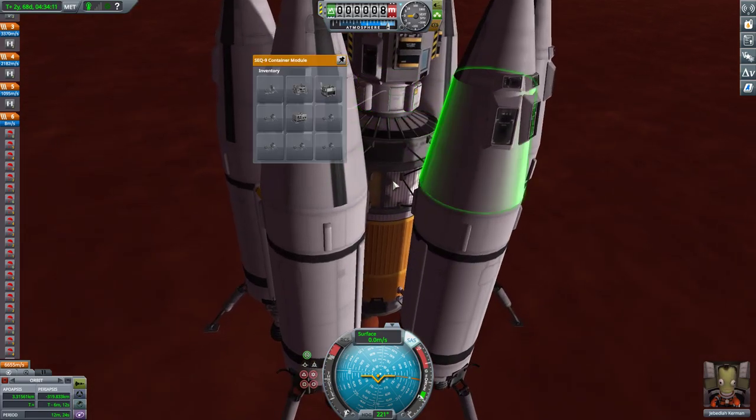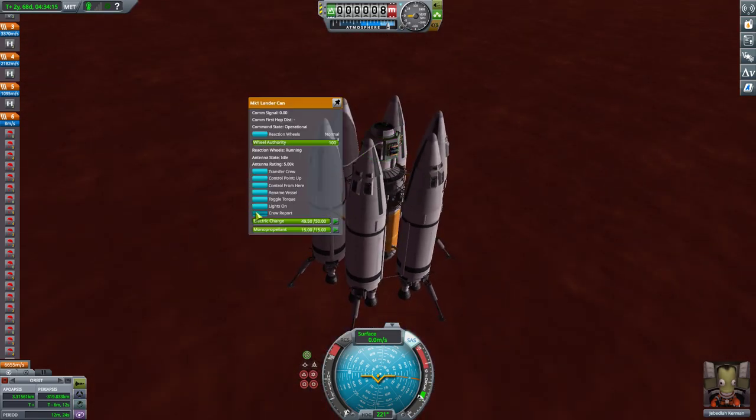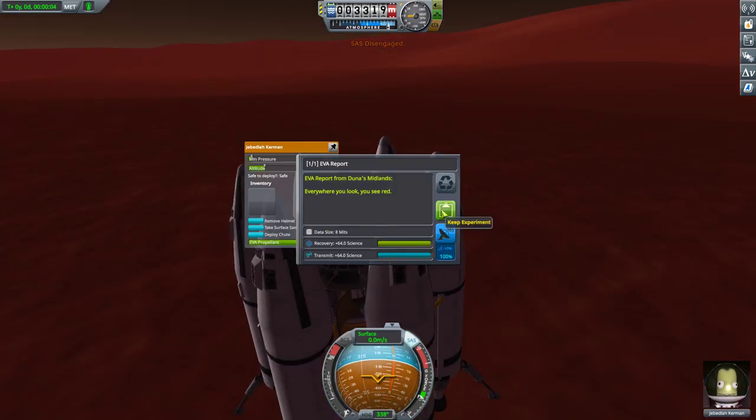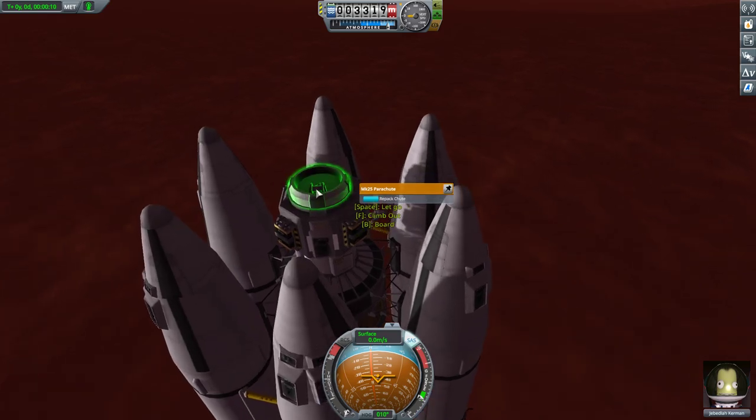First things first, let's get some crew reports. Crew report of being on Duna. Let's do an EVA report of being on Duna. I'm going to repack — oh, I can't. I'm not an engineer. I can't repack these chutes. So I'm going to need to engine-land back on Kerbin — because I'm a genius and forgot that won't work for me.